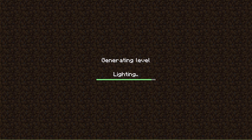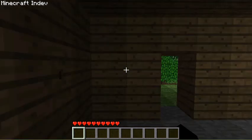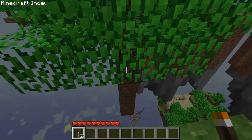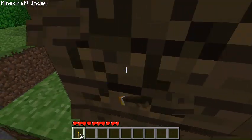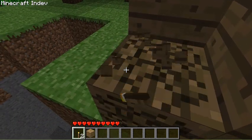It's generating, and then we spawn in the in-dev house. This was before you couldn't really choose what kind of map that you wanted, so you could make it a lot of different ways.